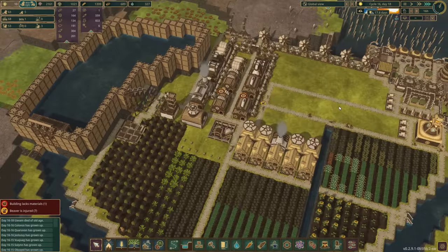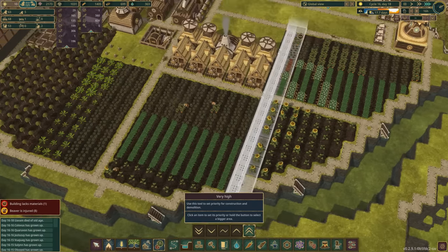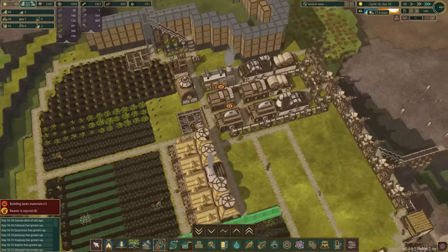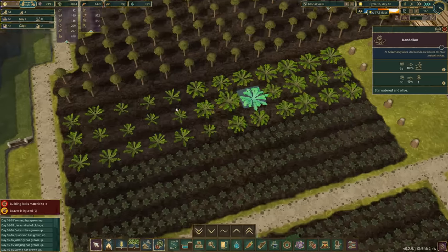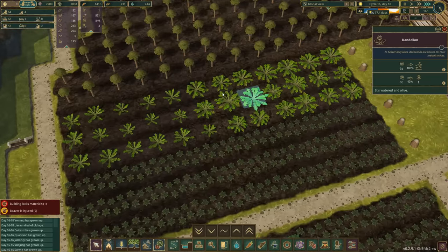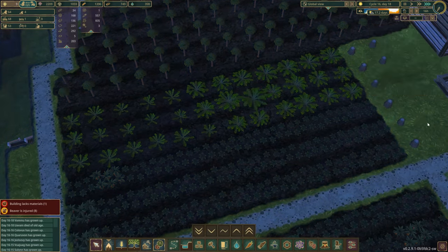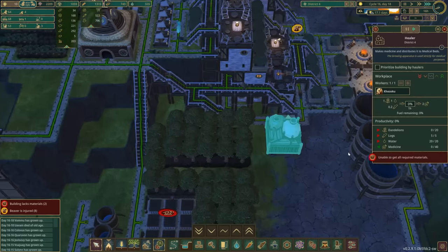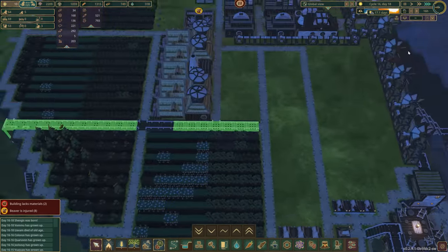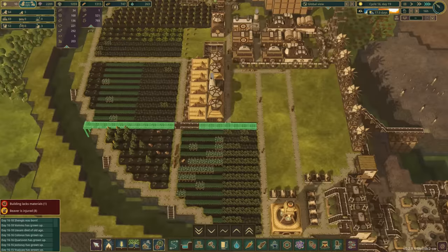This is a long drought - 17.8 days, which is not so good. I should prioritize this so it all gets built as quickly as possible. Our dandelions grow in two phases: first they reach maturity, which takes three days, but once they get to full size then every three days they produce a dandelion flower. We should be getting dandelions pretty soon.